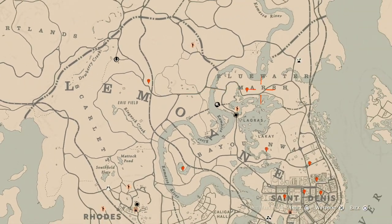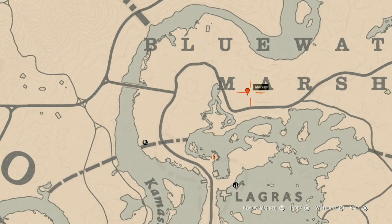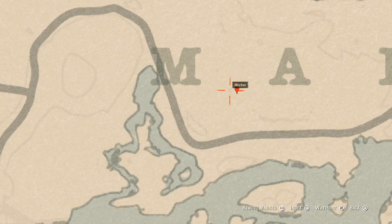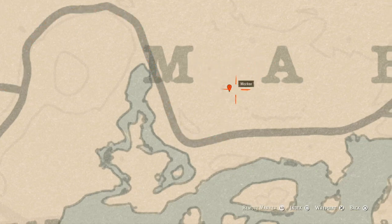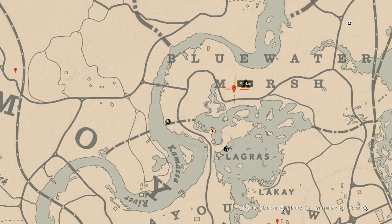Let's go over to our next marker, which is between the M and A of the name Blue Water Marsh. Right here at this line — if you see this little small smudge line right there, right where my waypoint is, come over here near that location with your metal detector and you guys will get a random fossil. The fossil is randomized and I cannot tell you exactly which one you'll get, but come to that location.